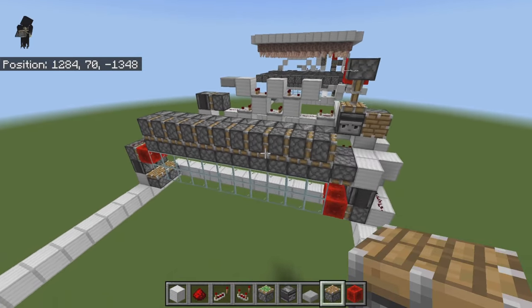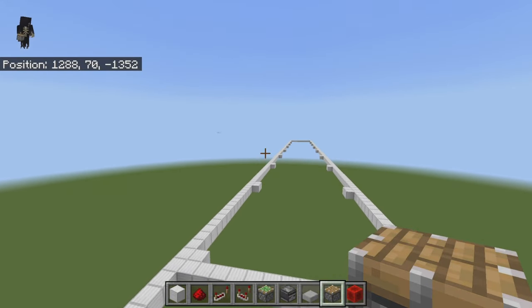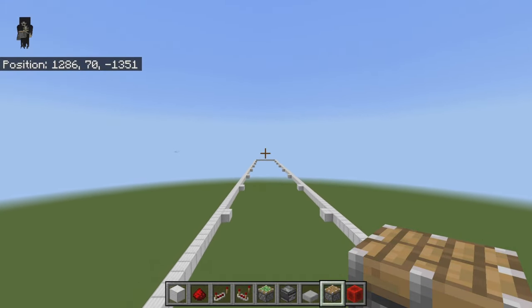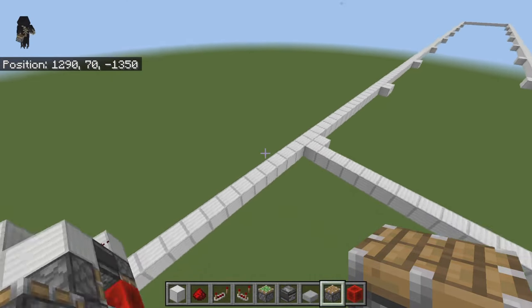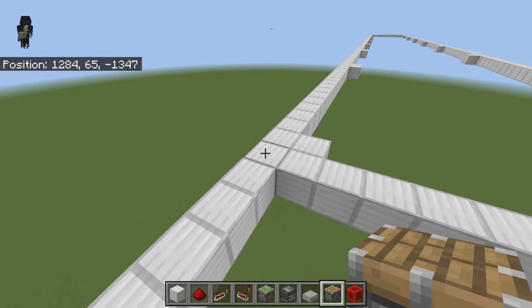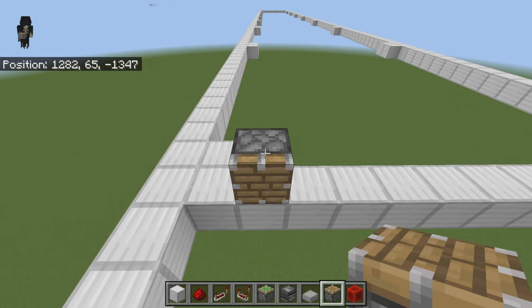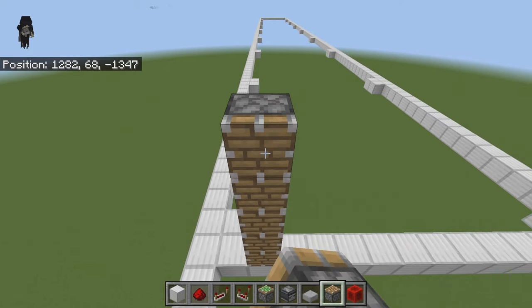Once you know your system is working, go to the opposite side of the farm and go to the furthest chunk you want to expand to. If you're building a one-chunk farm it would be right here on your chunk border. Come two blocks in from the edge, then place a temporary block and count up five blocks. On top of that fifth block place a piston, then break out your five temporary blocks.